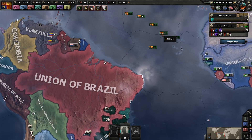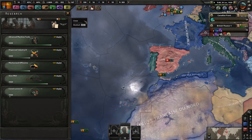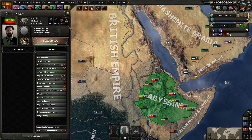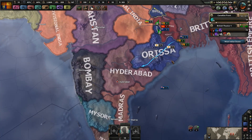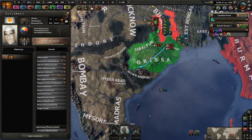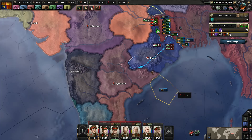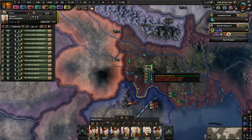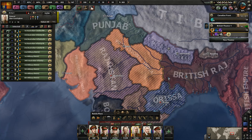They have not arrived yet — the African forces — but they are on their way. Construction — don't mind if I do. This guy's just hanging out here, not doing much. We're going to go ahead and declare this war as well. If we can hold India, there is virtually nothing that can stop us — the great and glorious British Empire. Bihar has now capitulated as well.